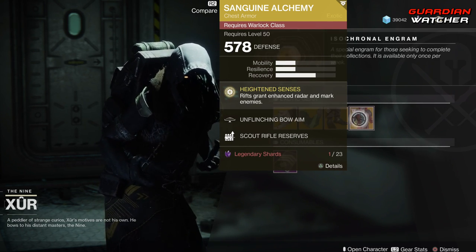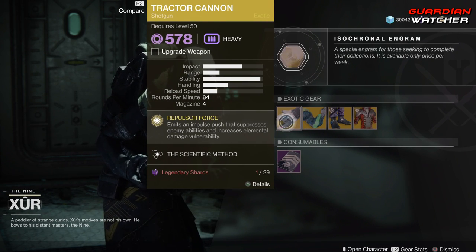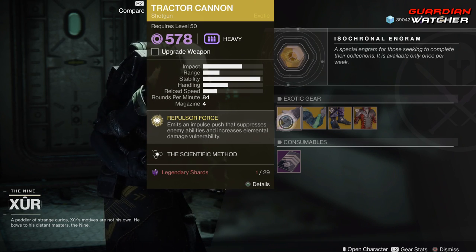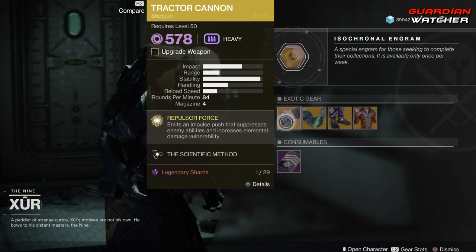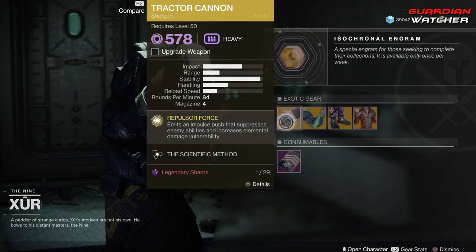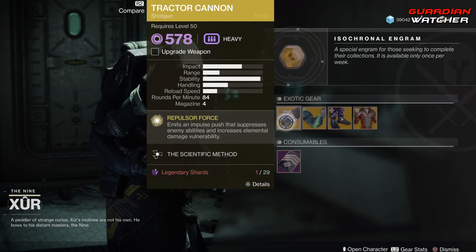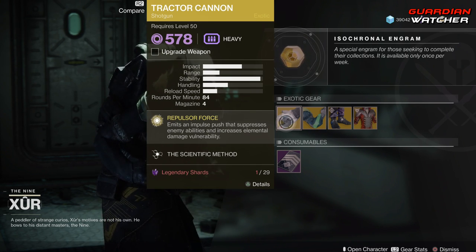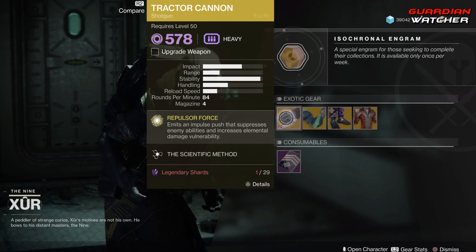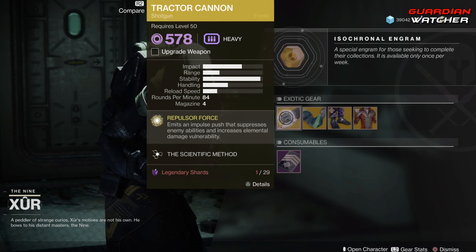Let's go over the Weapon of the Week. We have the Tractor Cannon. The intrinsic perk on this is Repulsor Force, which emits an impulse push that suppresses enemies' abilities and increases elemental damage vulnerability. If you guys don't have a Tractor Cannon, go ahead and grab it — it is definitely top tier in PvE as well as PvP. I'm going to rate it a Tier 2 in PvP, but definitely a Tier 1.5 in PvE.